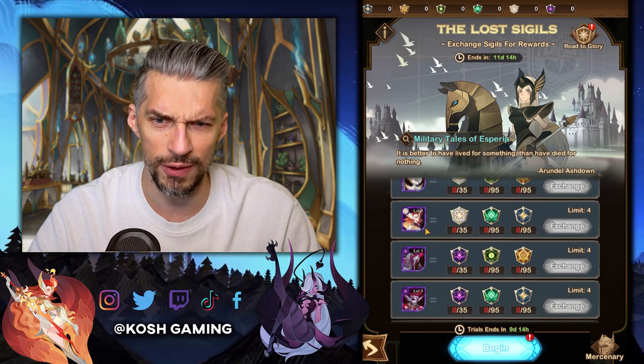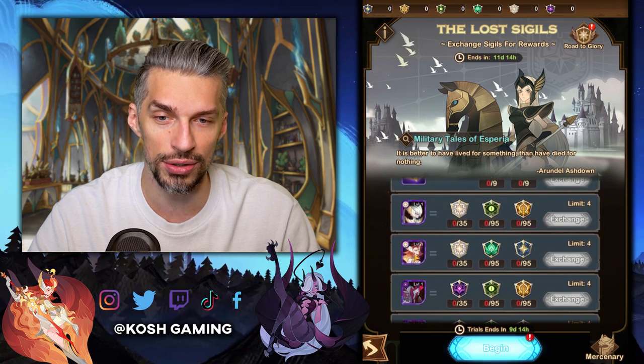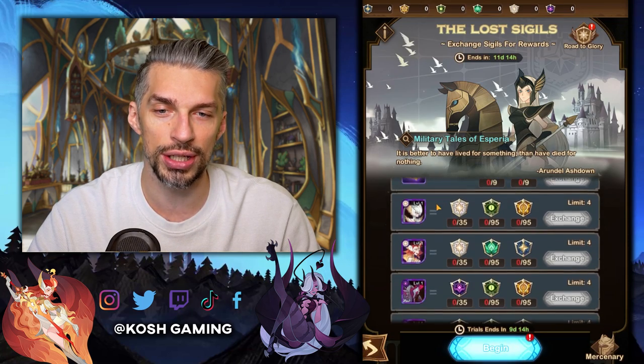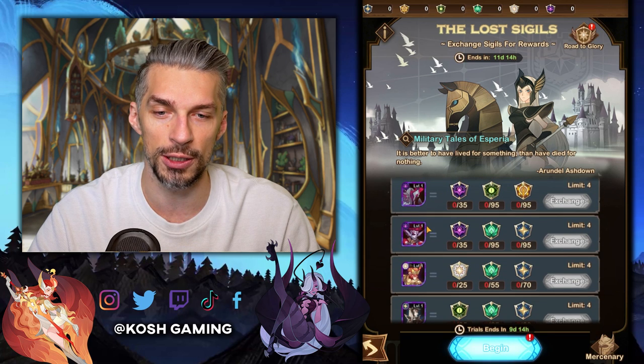By the way, we've got really, really good heroes here — you can get Lynn here, that's actually not that bad. There are good dimensional and celestial heroes here as well.